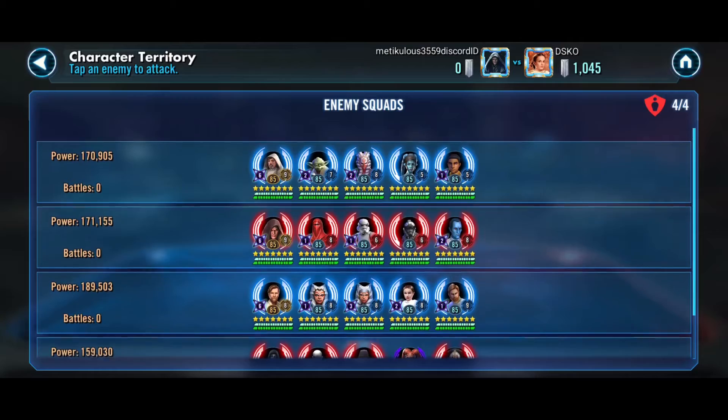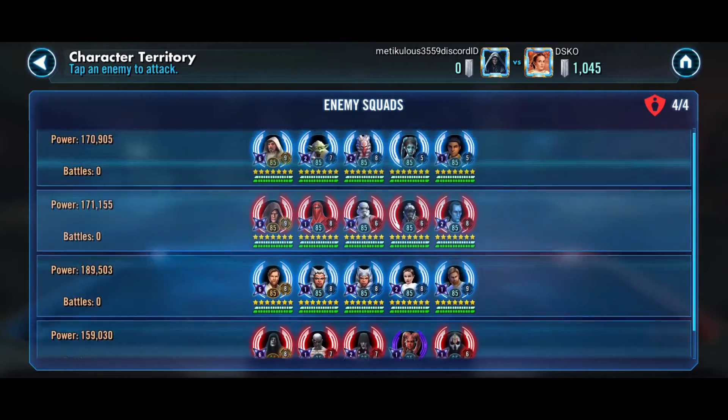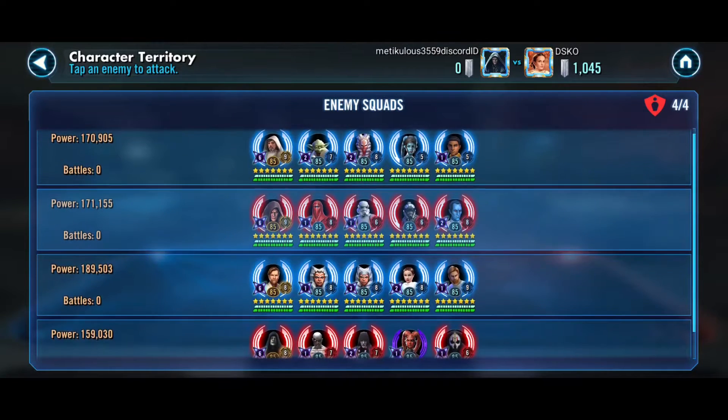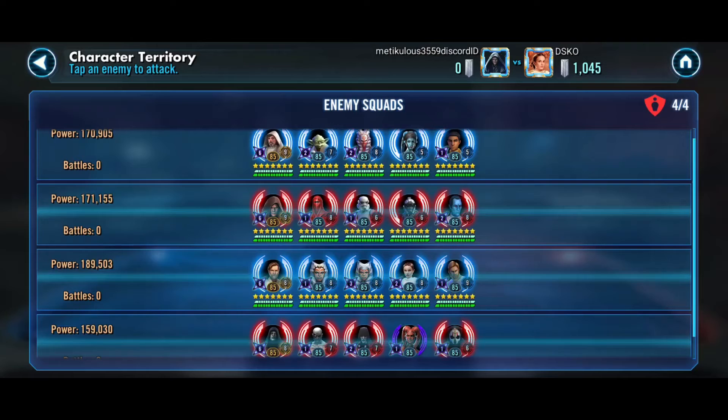I was thinking I'll have to mirror his Lord Vader. I was hoping to save Maul, but with a Relic 9 Vader and a Relic 8 Royal Guard, and a random Thrawn in there, I don't know if I can mess around with it. I don't have crew and I don't have Shore Trooper, so my lineup would be Vader, Lord Vader, Royal Guard, Stormtrooper, and two randos.